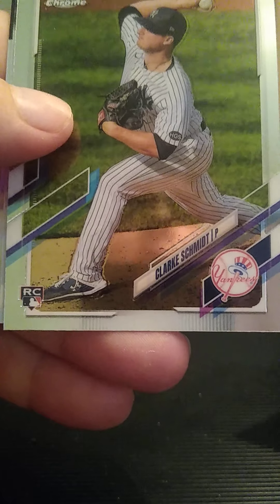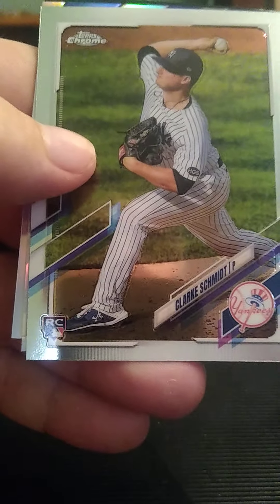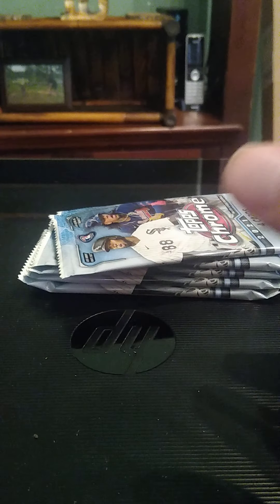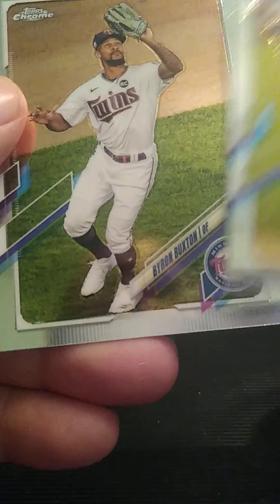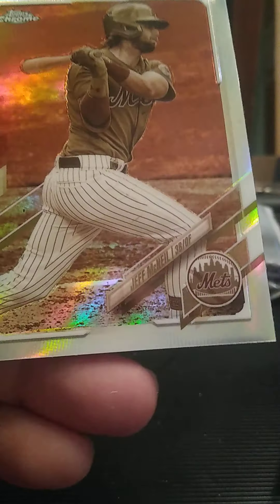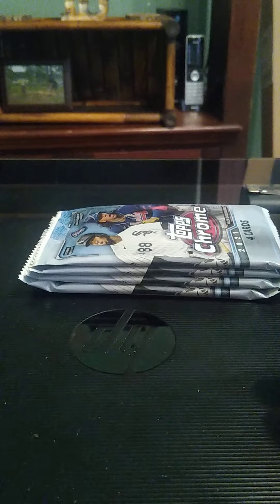Perez for the Royals, Schmidt for the Yankees rookie, Moncada silver refractor for the White Sox, and Cabrera silver throwback. Bellinger for the Dodgers, Buxton for the Twins, Glasnow for the Rays, and Jeff McNeil sepia for the Mets.